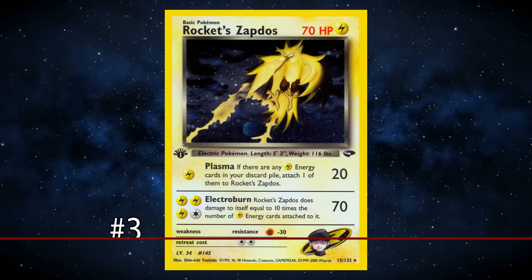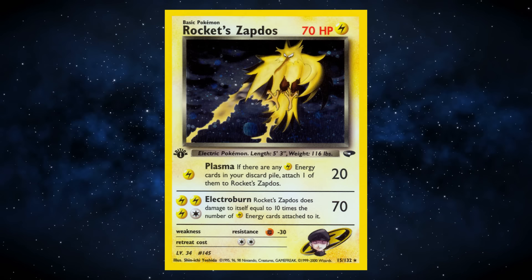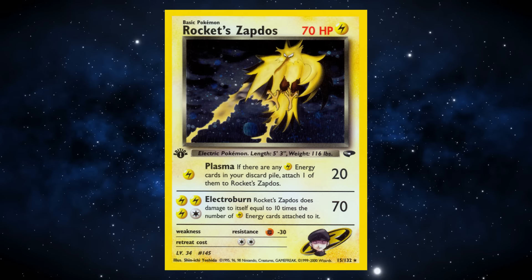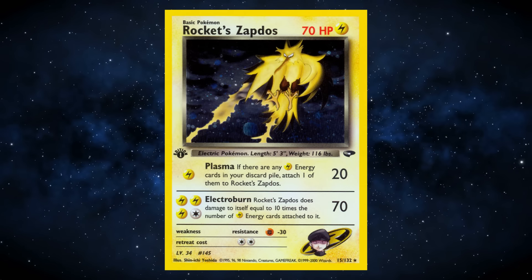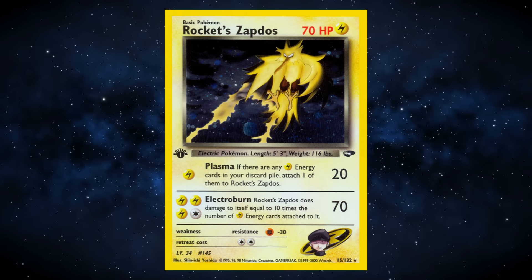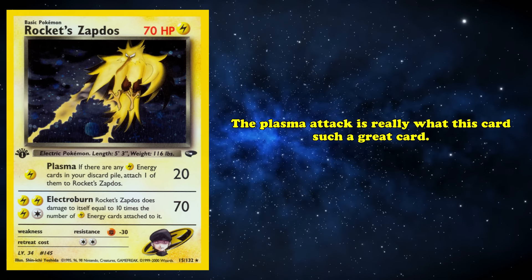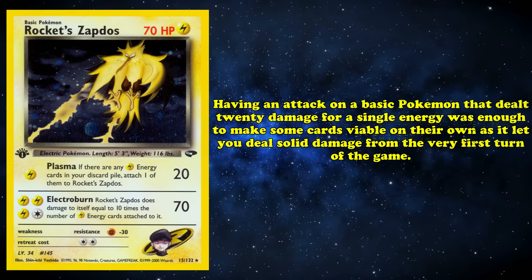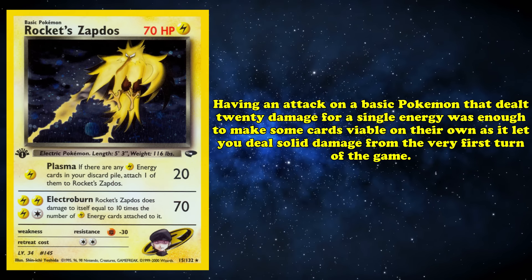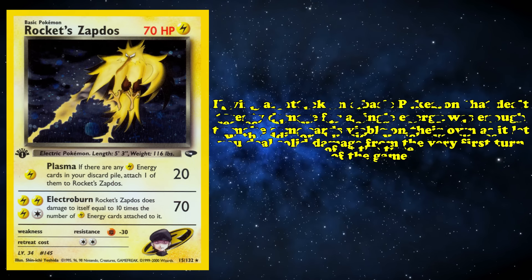At number 3, we have Rocket's Zapdos — a card that was both a fantastic early-game threat and a threatening late-game cleaner capable of knocking out a full-HP Pokémon with ease. For 1 Electric Energy, Plasma dealt 20 damage and let you attach 1 Electric Energy from your discard pile to itself. For 3 Electric and 1 Colorless, Electroburn dealt 70 damage at the cost of Zapdos dealing 10 damage to itself for each Electric Energy attached to it. Plasma is what really makes Rocket's Zapdos such a great card — having an attack on a basic Pokémon that dealt 20 damage for a single energy with an additional upside was unheard of at the time.